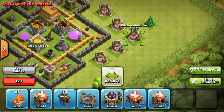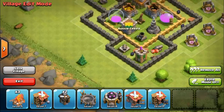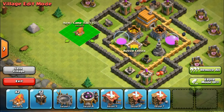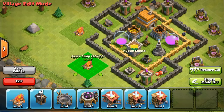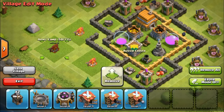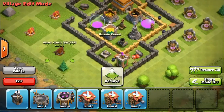I definitely need to get a level seven barracks - that's really important because the healer at level six helps so much. The healer-giant strategy at Silver league is really good - just do the healer giant strategy if you don't know it. I think it's one of the best strategies for Silver.